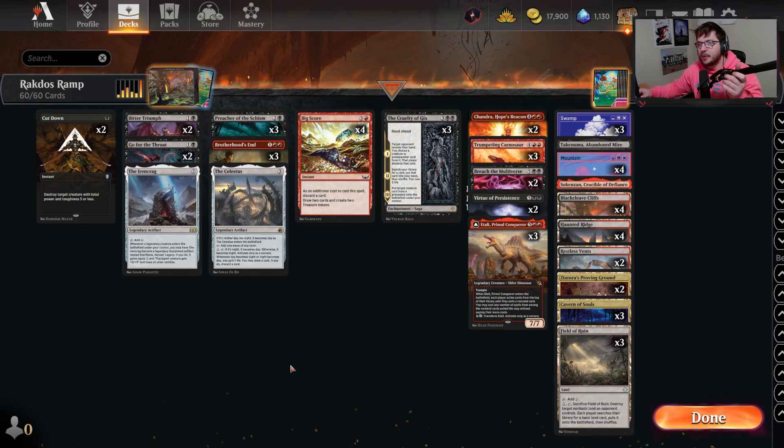Hello everyone, welcome back. Today we're playing some more Rakdos Ramps. I just bought this deck in paper myself. Our main purpose is to accelerate our mana base, making treasures instead of extra land drops like you would in green. We want to either bin a big card to bring back with Cruelty of Gix for five mana, or have our Big Score connect us to bigger pieces like Atali on top and win that way.